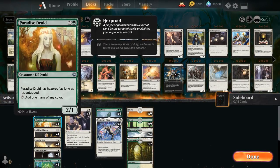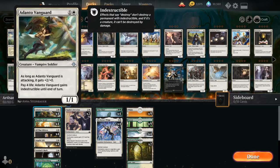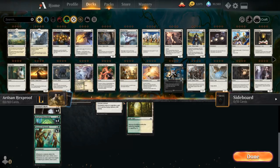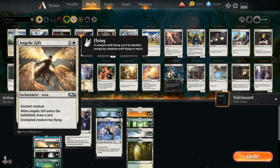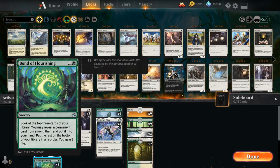The idea is pretty simple — we've got a bunch of hexproof creatures: Paradise Druid, which has hexproof if given vigilance; Vine Mare, also difficult to deal with; and Adanto Vanguard. The rest of the deck consists of auras to enhance them: All That Glitters giving +1/+1 for each artifact and/or enchantment, Angelic Gift drawing a card and giving flying, and Sentinel's Mark — especially important combined with Paradise Druid to give it vigilance so it can attack and still have hexproof.